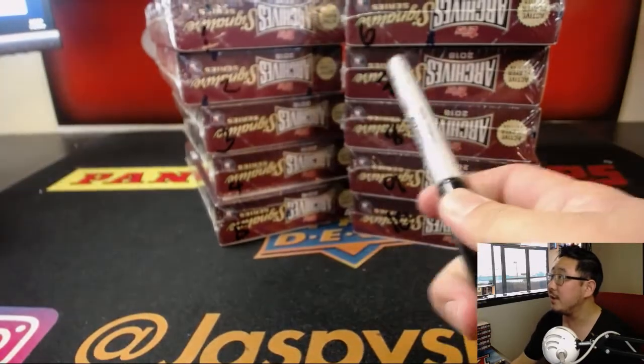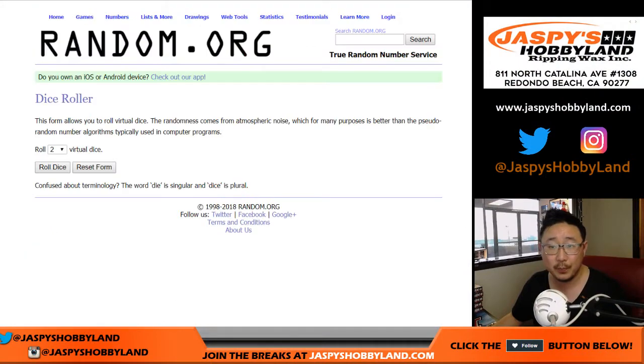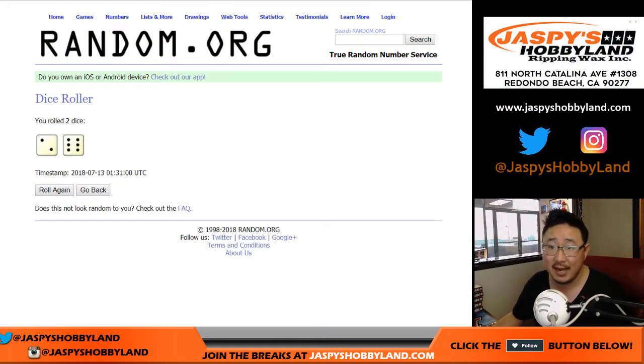So then you see 1 and 6 right there. Let's go back here to random.org, let's roll the dice, and let's randomize each list — 2 and a 6, 8 times for each list.